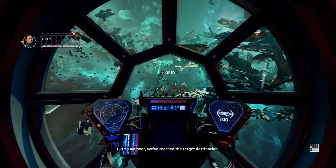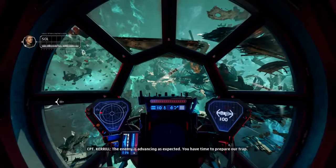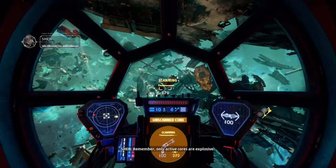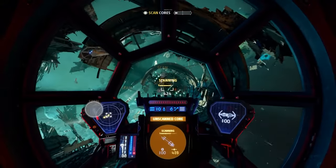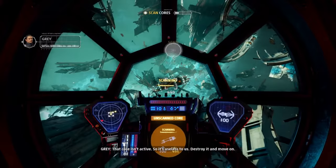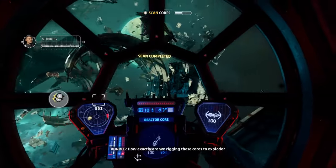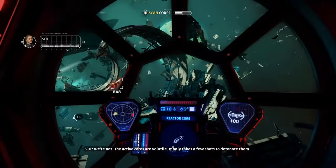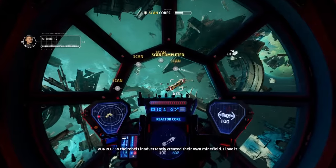Overseer, we've reached the target destination. The enemy is advancing as expected. You have time to prepare our trap. Copy that. Let's find those reactor cores. Remember, only active cores are explosive — the rest are useless duds. That core isn't active, so it's useless to us. Destroy it and move on. You found an active core, Titan III. How exactly are we rigging these cores to explode? We're not — the active cores are volatile. It only takes a shot to detonate them. So the rebels inadvertently created their own minefield. I love it.